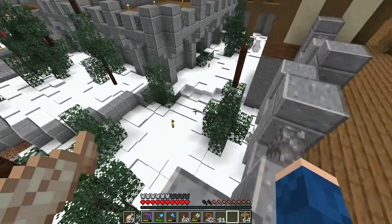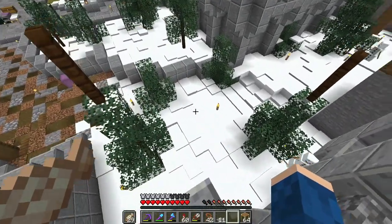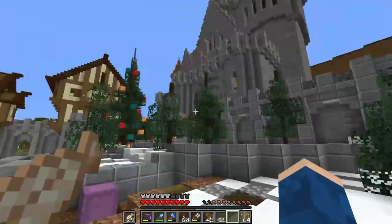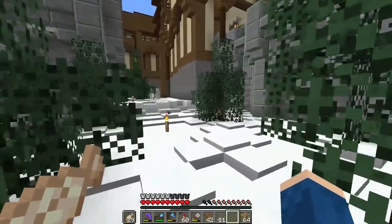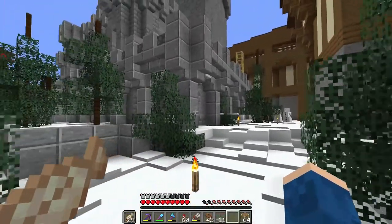I will walk you through our winter wonderland. As you can see, we have some spruce trees over here — little trees. They're not perfect, but whatever, some ooshies.